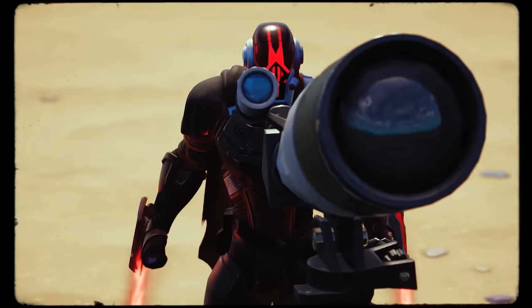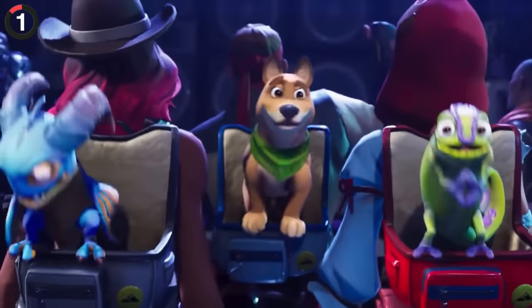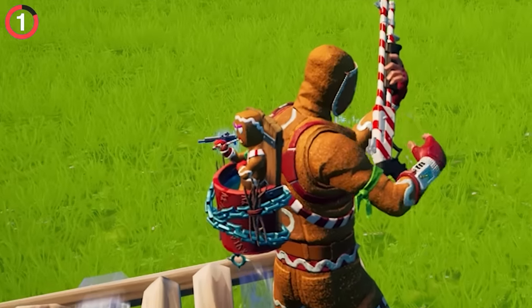Fortnite is full of secrets and things you've never noticed, so grab a snack and relax as we run through one hour of insane little details. Everyone knows there are pets in the game, but my favorite of all is Mary Munchkin, who has a tiny chance to dab when you get an elimination, or even smoke a candy cane.